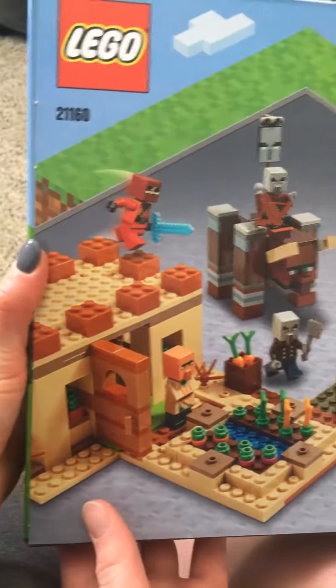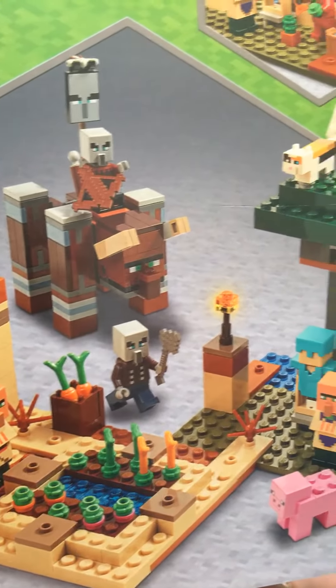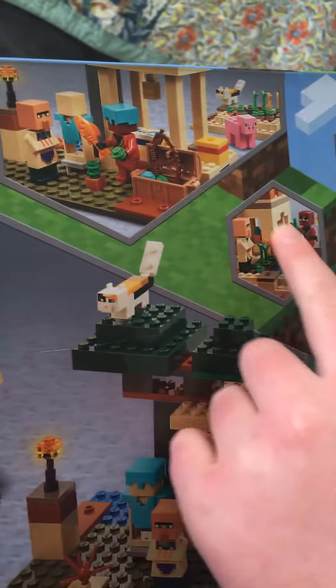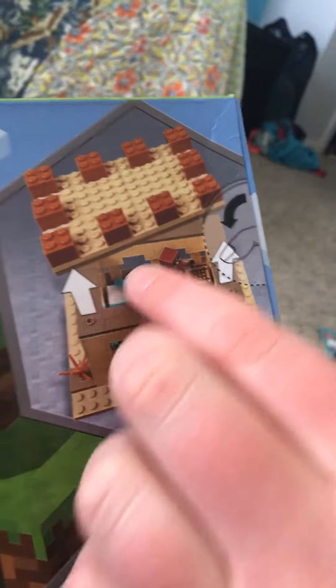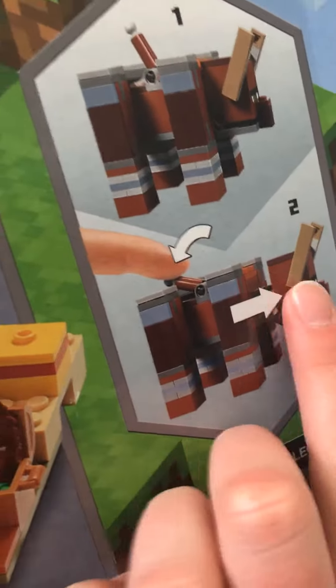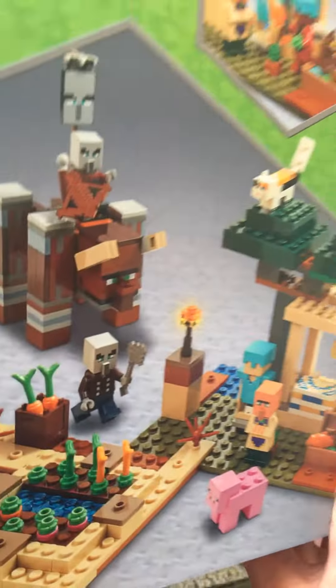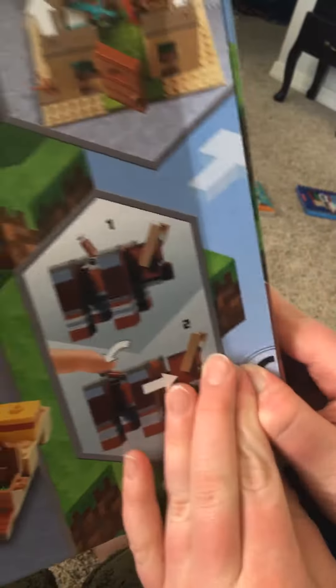This is the back of the box. The back usually shows the LEGO set and its features. Up here it shows playing with it. You can take off the roof of the house, and if you press this lever, the mouth and neck kind of goes out. You can open up the box to see how many bags there are.